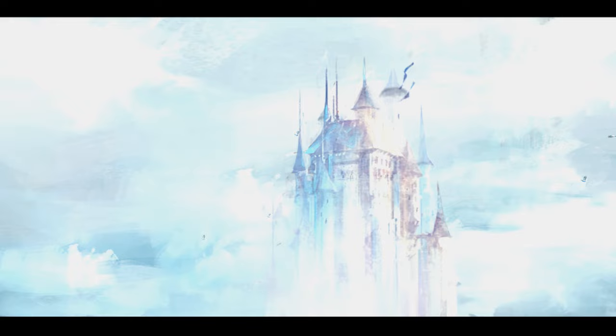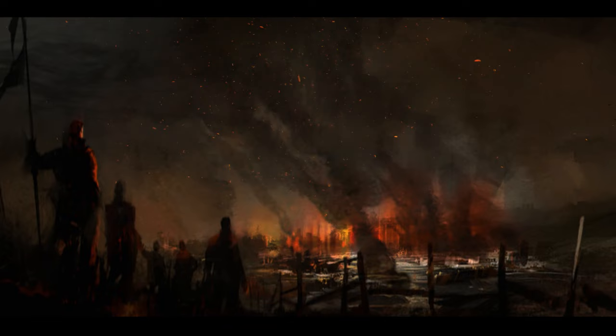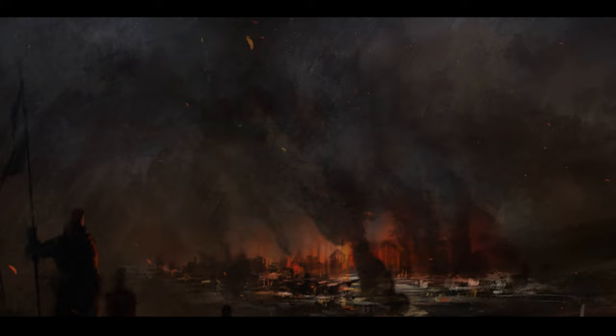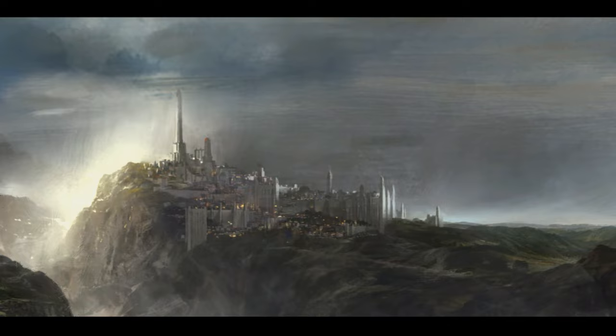The human race once ruled Tyria. Now we struggle to hold our ground. We've been defeated, driven back, broken. But we will not surrender. So many nations have fallen. Only Kryta still stands. Our faith is strong despite the silence of the six gods. With courage, we'll make our stand in Divinity's Reach.